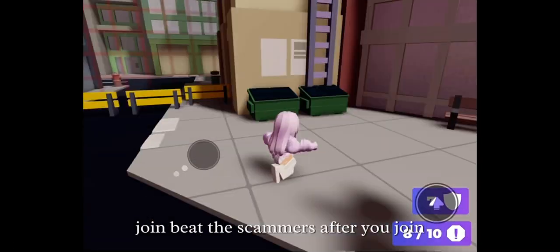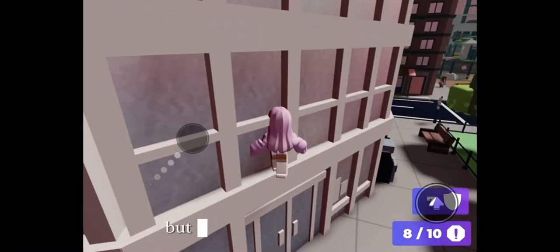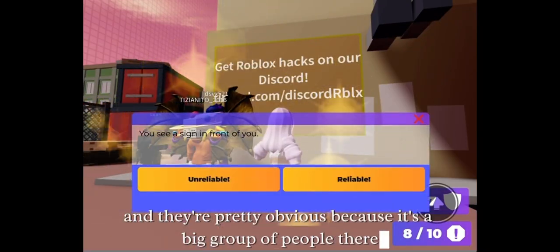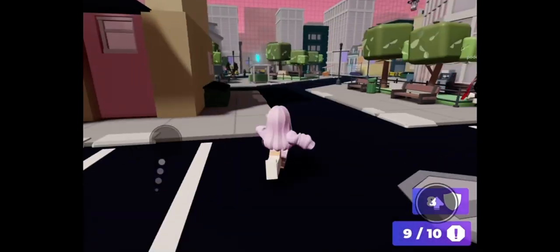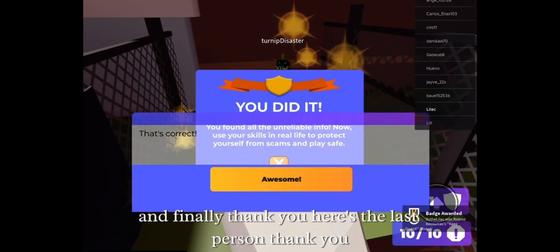Join Beat the Scammers. After you join, you have to find all 10 scammers — they could either be signs or people that are trying to trick you. They're pretty obvious because there's a big group of people there, and the answer is always 'unreliable.' And finally, here's the last person.